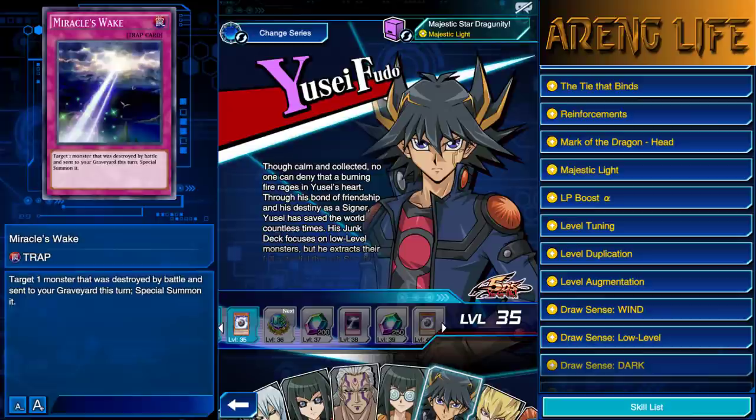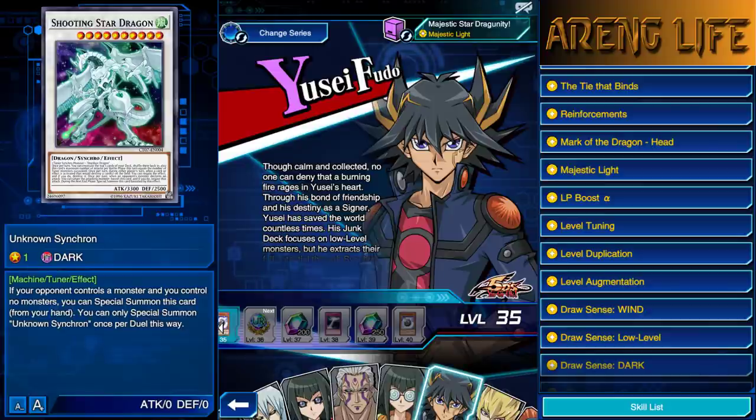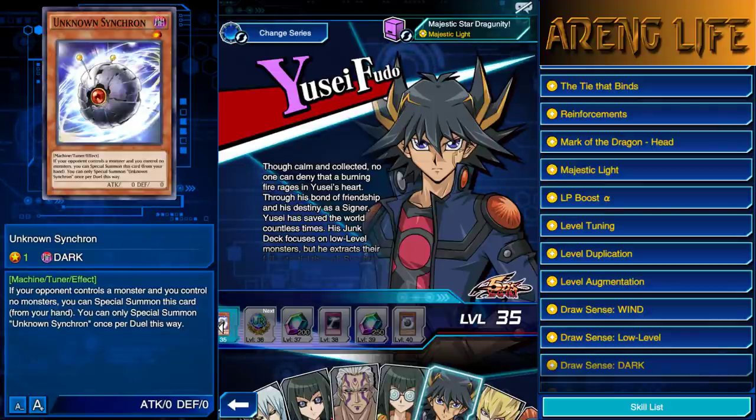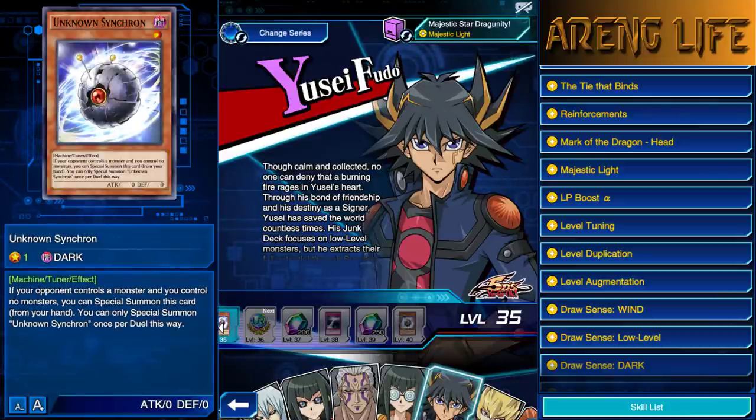The cards that Yusei is getting: Miracle's Wake at level 38, which targets one monster that was destroyed by battle and special summons it. Not bad — if you lose a monster, it brings it back. There are also cards hard limited to one or two, like Unknown Synchron. I think it's okay to give us another copy of that. Yusei's cards are pretty decent — I'd give them a straight up 6 out of 10.